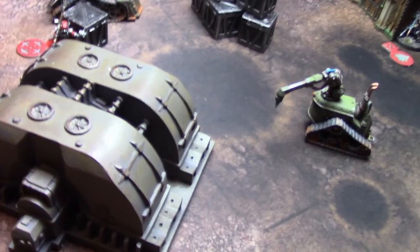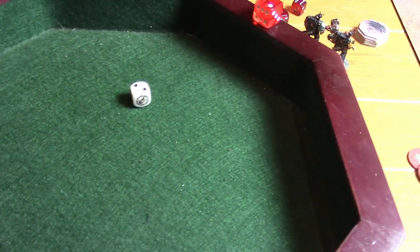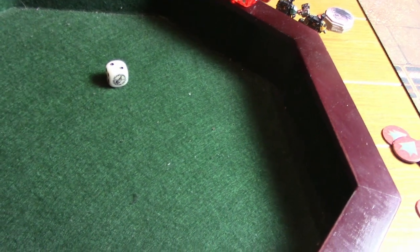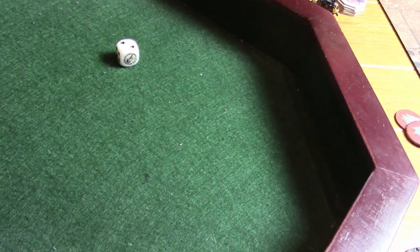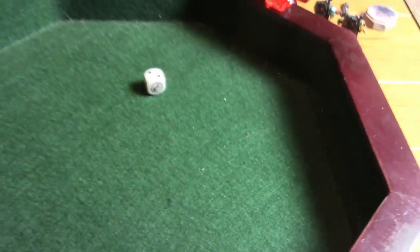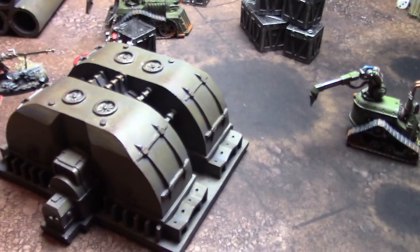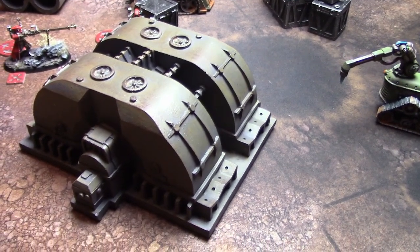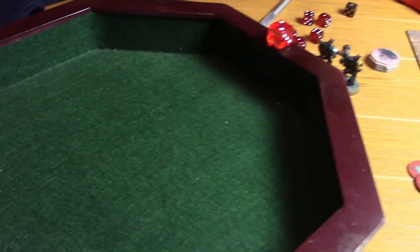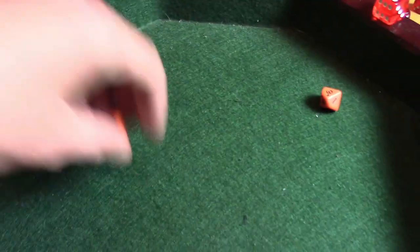Turn three: Canticles of the Omnissiah rolls a two — Litany of the Electromancer. Roll a d6 for each enemy model within one inch at the start of the fight phase; on a six it's a mortal wound. AdMech is now at three command points. Initiative roll: nine versus three — Death Watch goes first this turn.